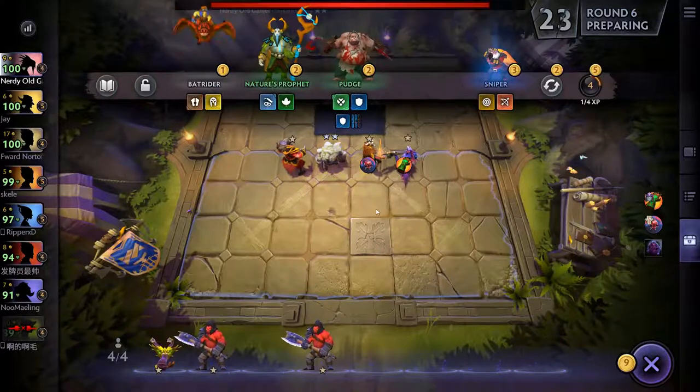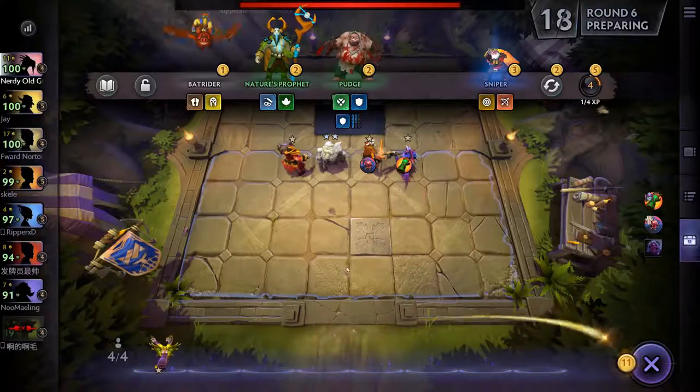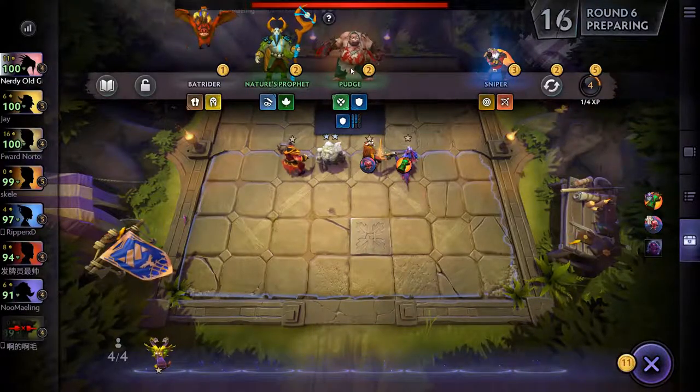There's Tiny level two. Let's sell the Axes and I'll grab Cudger after the round starts.